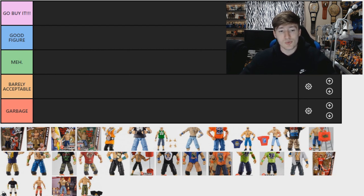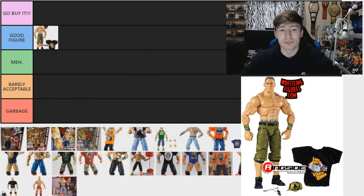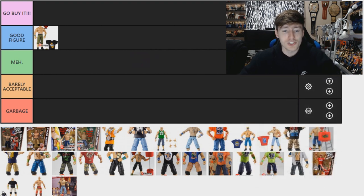We're starting off with the WrestleMania 34 Elite. I think this one is pretty good — I actually like this figure a lot and I'm going to put it in the Good Figure tier. I love the WrestleMania 23 attire. One thing I will say is the armbands and the hat are not accurate to the colors — they're very plain and cartoony. They could have done a lot better on the colors. But the head sculpt is good, and I like that we're finally getting camo/army green pants.